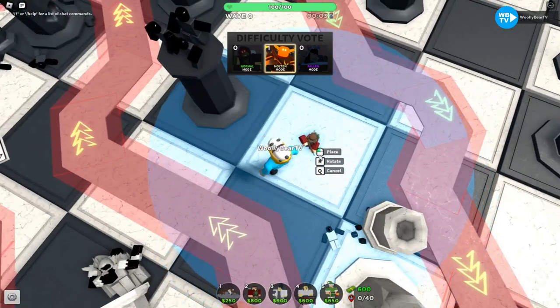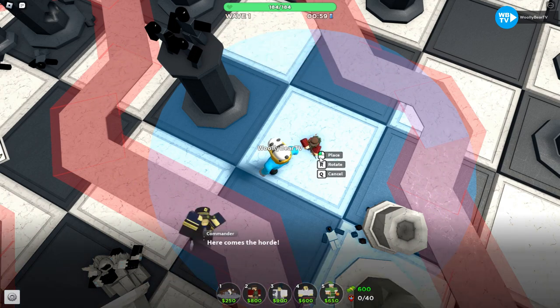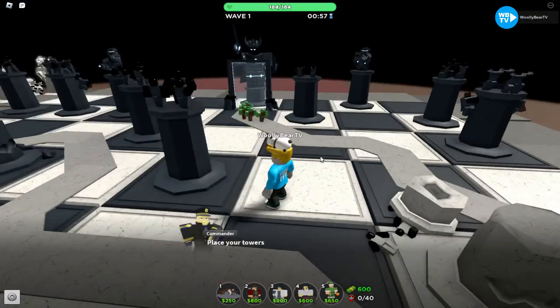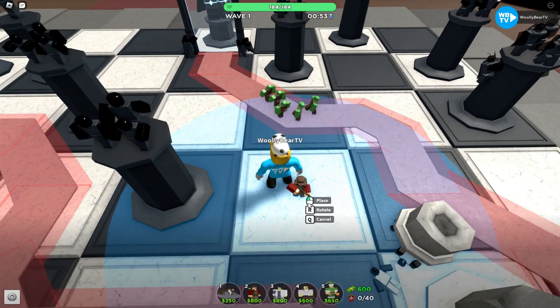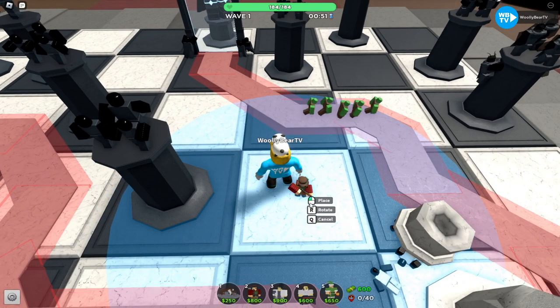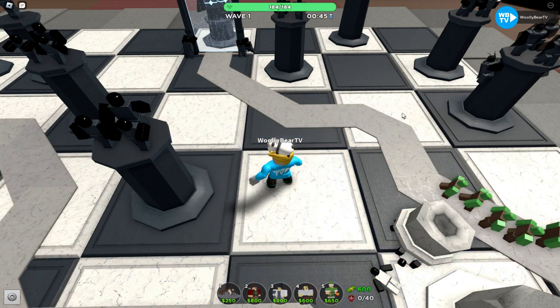Right now I'm going to place a level 0 Militant after skipping one wave so that I can deal with the enemies. I'll farm for a bit and then upgrade the Militant at wave 7, and then at wave 10 I'm going to upgrade it to level 2.